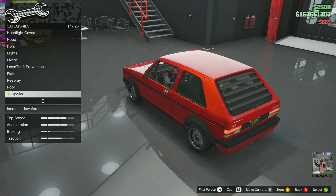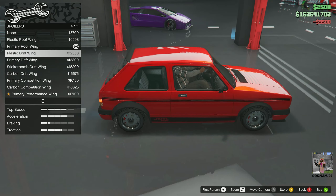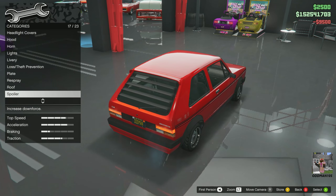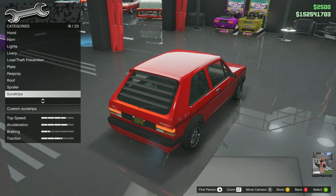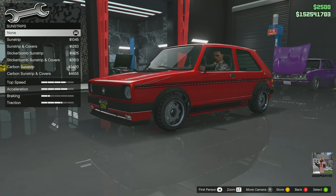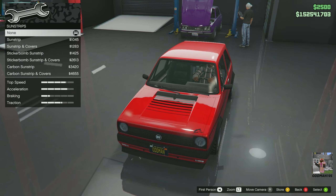Louvers are kind of what you would see on a Mark 1 of that era. Let's go with the primary roof ring — that looks pretty cool. There are some other spoiler options but these are all over the top, and we're not doing a race or rally build, so we'll skip those. You also get a traction bonus with that. Sunstrip: yes, let's put a sunstrip on it.